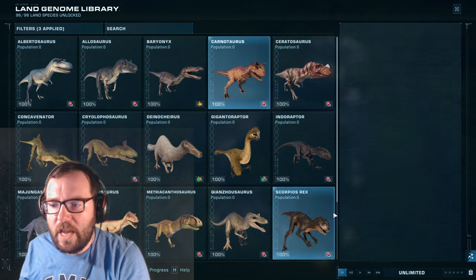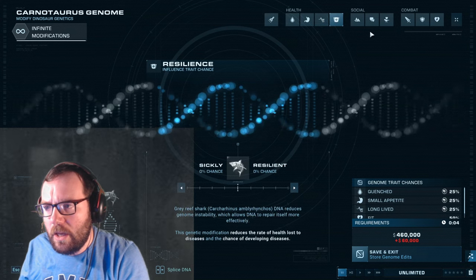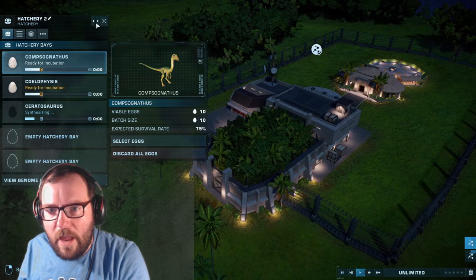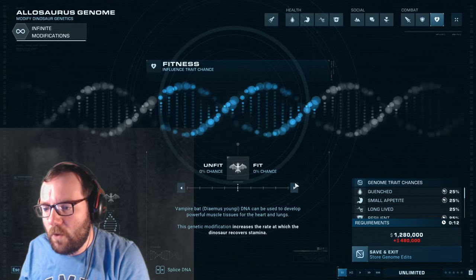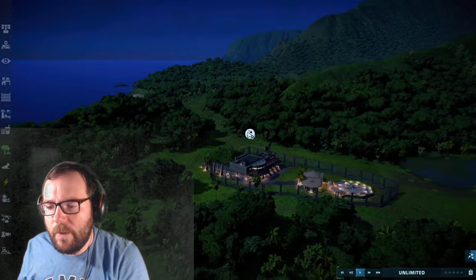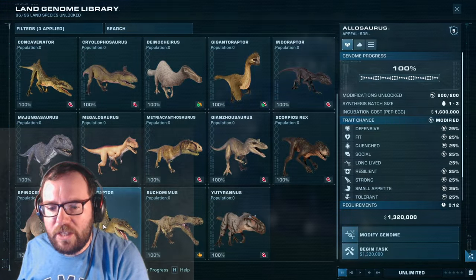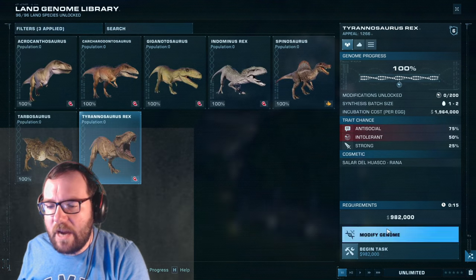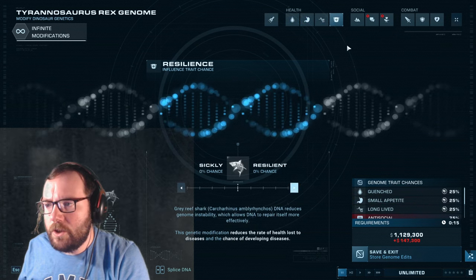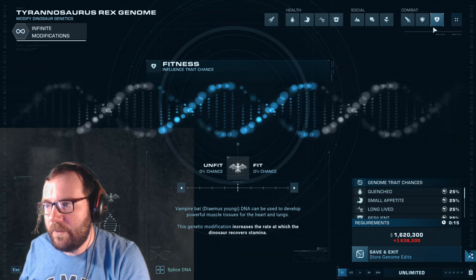Moving on to medium-sized carnivores — we'll get three of each. Let's go with Carnotaurus, Ceratosaurus, and Allosaurus. For the large carnivores, if a species can support two, we'll put two in; otherwise just one. Spinosaurus will probably be just one, T-Rex will be two, and Giganotosaurus will be two. We'll save Spinosaurus for the next episode and start with T-Rex for large carnivores this time.